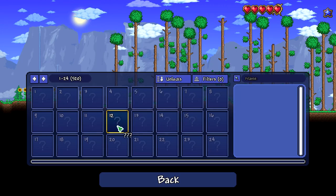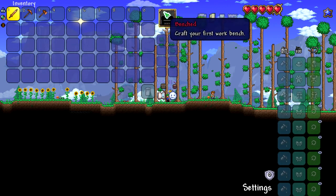Bestiary - this shows you all the info about all the monsters you fought. So you don't have to guess anymore, which is amazing.